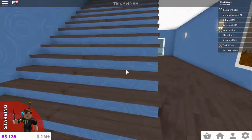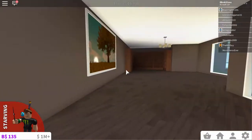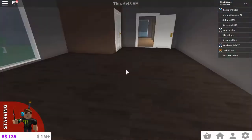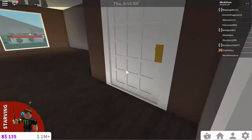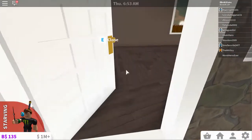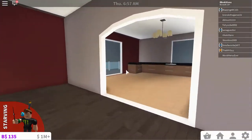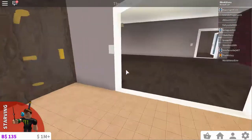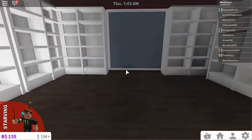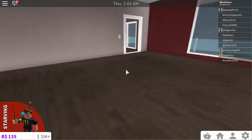The third floor hasn't been started on — not really anyway. I put a few things here but it hasn't officially been started on. So this is another bedroom, pretty small, same size as the last one, and you got the same size bathroom. Then you go in here and you got a bigger bedroom again. Now this could technically be another master bedroom, but it's not as fancy as the other one. I might split this into two bedrooms — I'm not sure what I'm gonna do with this floor.